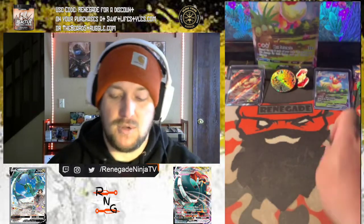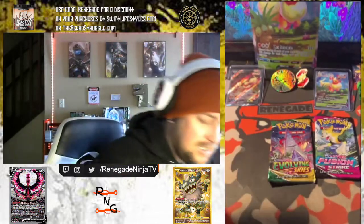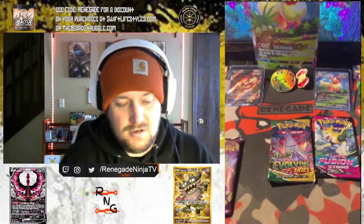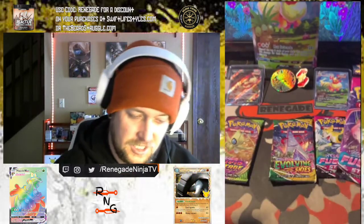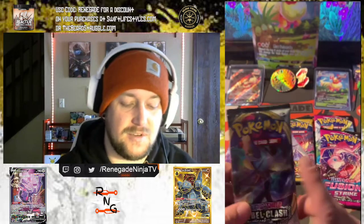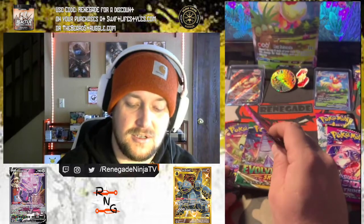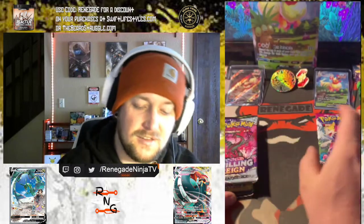We also got six TCG packs: Fusion Strike, Evolving Skies, Vivid Voltage, Chilling Reign, and Rebel Clash. My top chase card is in Rebel Clash right now, so we're gonna save that one for last. The order will be: Evolving Skies second to last, then Vivid Voltage, Chilling Reign, and the Fusion Strike packs first.